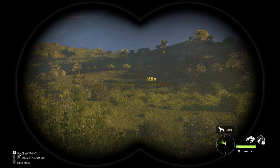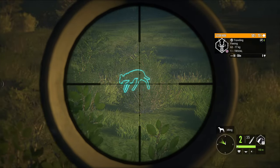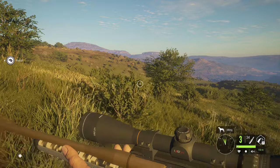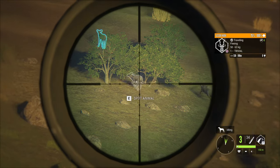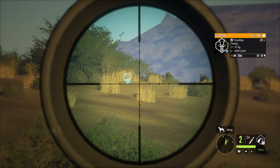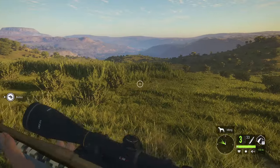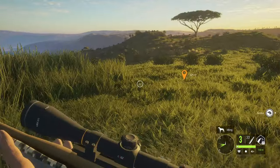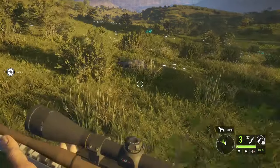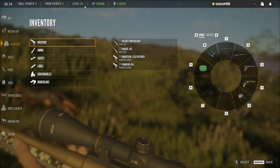I already spooked off the male that was over here, but maybe I can take a shot at this female — money in the bank. I'll sprint over and maybe catch the male before he goes over the hill. I did hit it, we'll see. I'll harvest this female and then go track down that male. I didn't really look at the spotting info before I shot at him, so I don't know what we got.